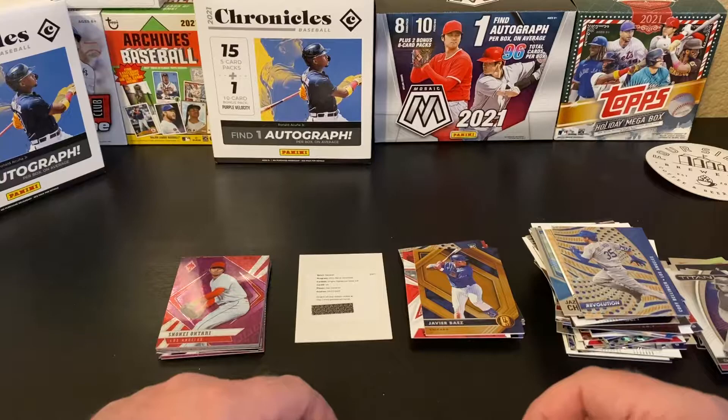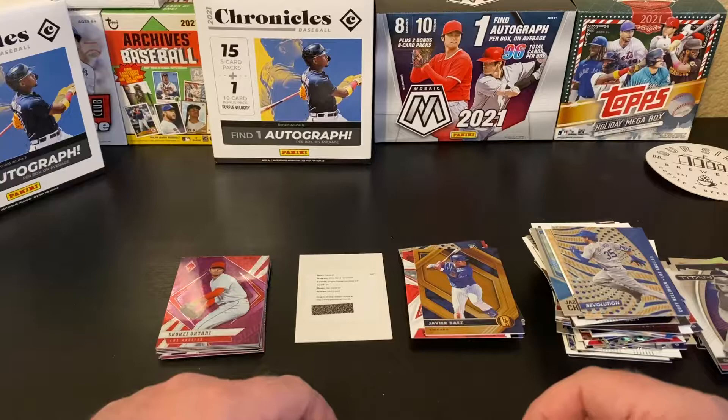So there you go — quite the variety. Got a redemption and all sorts of other fun stuff. Let me know what your favorite was in here — was it the redemption, that Ke'Brien Hayes I just pulled, the Shohei Otani, or one of the other cards? Would love to hear from you. If I missed anything, let me know. Hit the thumbs up if you enjoyed the video — it really helps out the channel. Subscribe if you're not already. Hope you all had a great weekend, let's have a great week. For many of us it's a short week — let's have a good one so we can get into the Christmas holiday. Be good to each other, be kind, care for each other, love each other, and we'll see you next time here at Nate's Breaks and Unboxings. Take care, everybody.